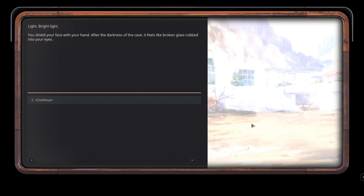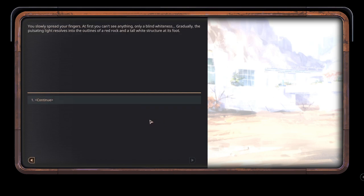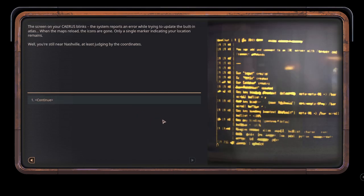You shield your face with your hand - after the darkness of the cave it feels like broken glass rubbed into your eyes. You slowly spread your fingers; at first you can't see anything, only a blind whiteness. Gradually the pulsating light resolves into the outlines of a red rock and a tall white structure at its foot. The screen on your Kairos blinks - the system reports an error while trying to update the built-in atlas. When the maps reload, the icons are gone; only a single marker indicating your location remains.